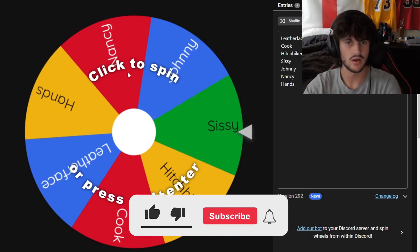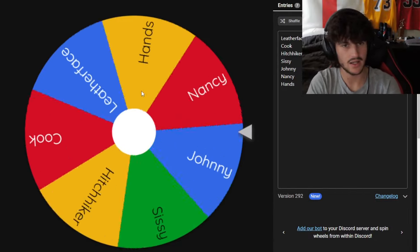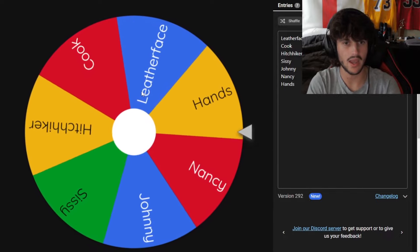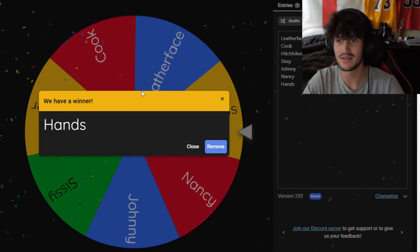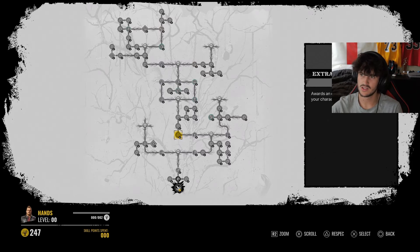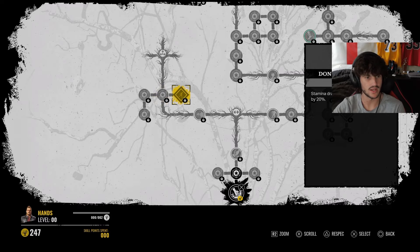We're about to find out what family member we're playing today. The wheel gives us Hands - new family member! I've only got like three perks upgraded on Hands, so this should be interesting. We've got Hands' skill tree here, all respecs done. Now we're going to find out left, right, straight and all that.